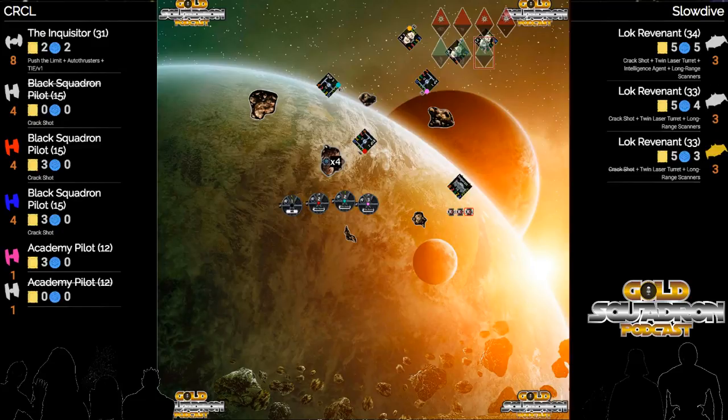He definitely has him in range. He's trying to target lock number two. He still has push the limit if he wants to. This does mean the Inquisitor is committed - though he could do a one hard and barrel roll back in if he had to.